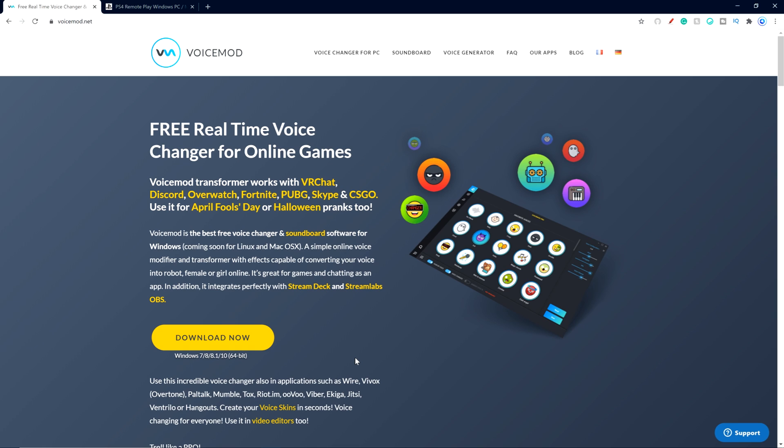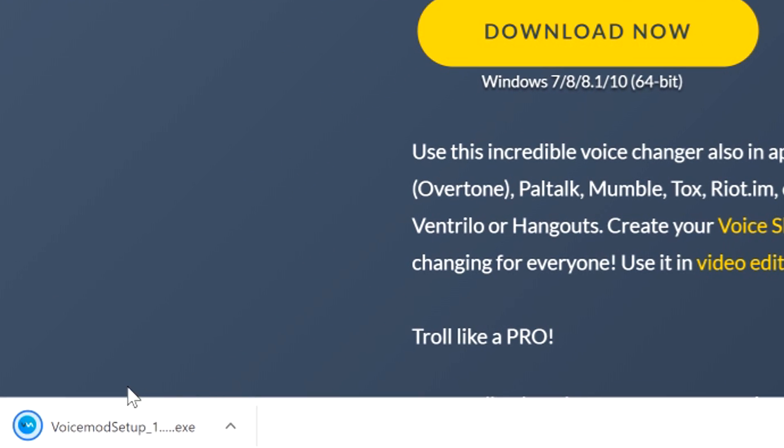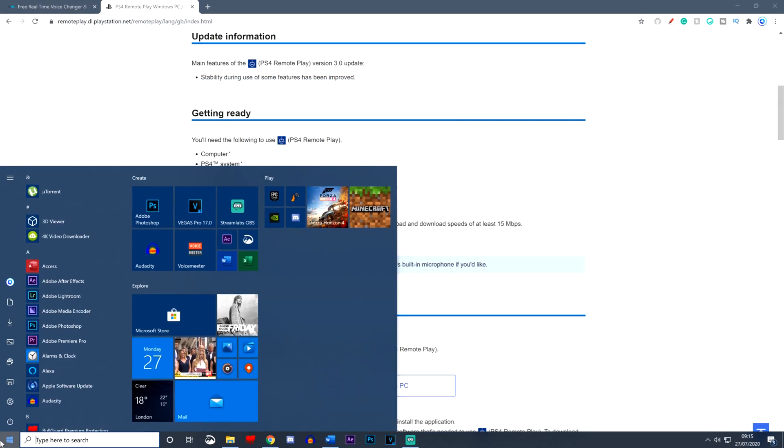First off, on your PC, install VoiceMod. I will link the download to this application in the description down below. Once VoiceMod is installed, download PS4 Remote Play to your device and do a quick system restart to make sure these are both properly installed.